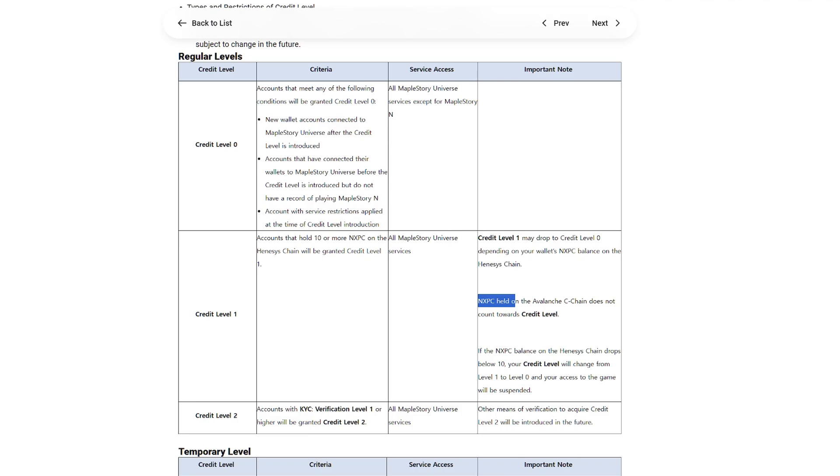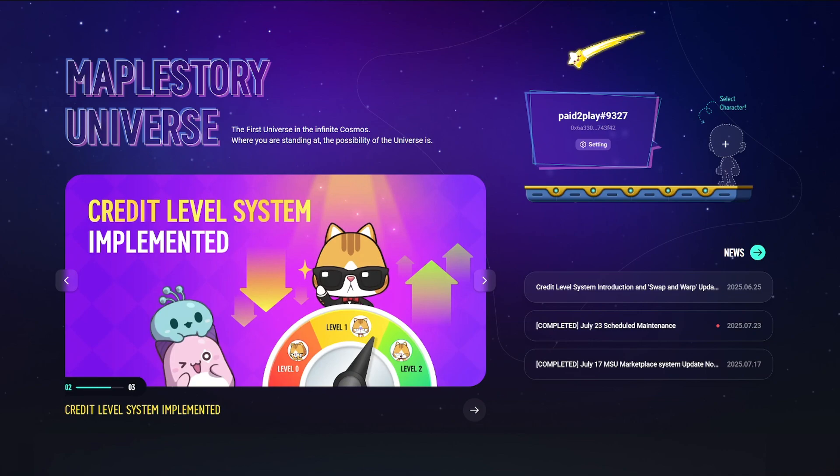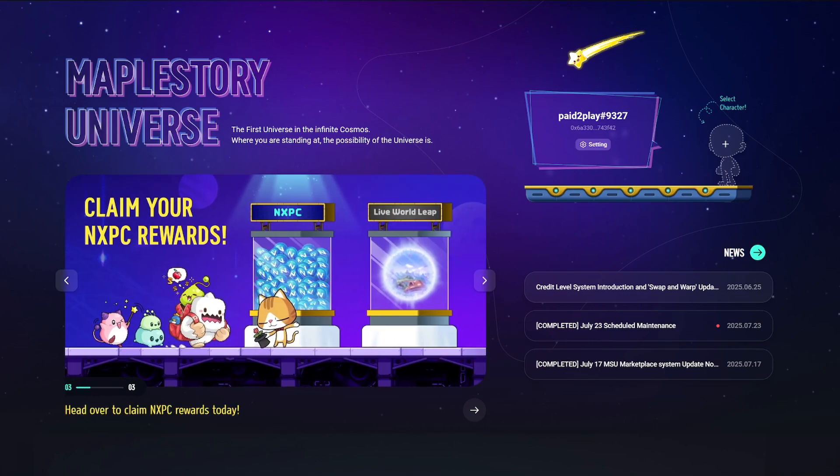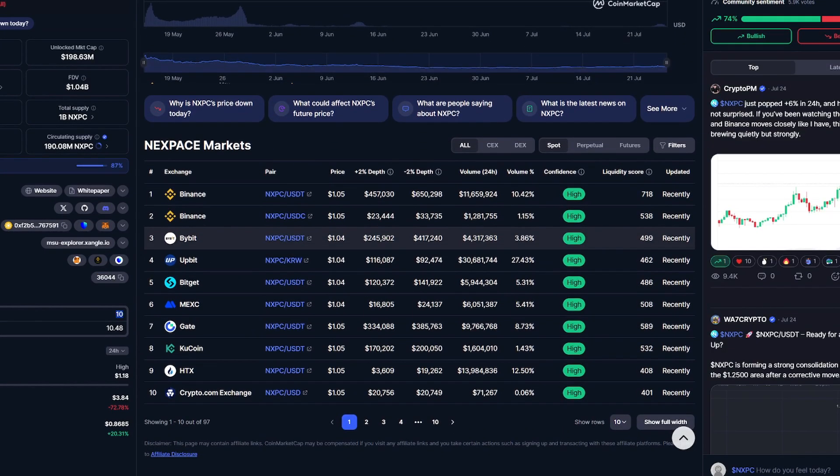You cannot just hold NXPC on the Avalanche C-chain — that does not count towards your credit level. To start playing MapleStory Universe, you need MetaMask installed. Create your account like I did right here, and then we're going to want to get NXPC, or Next Peace. This token is sold on major exchanges.